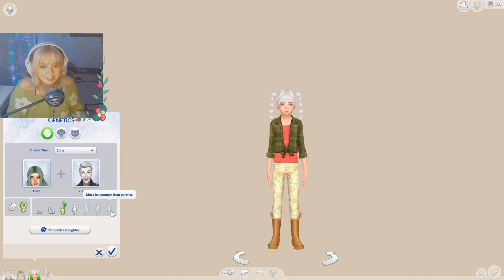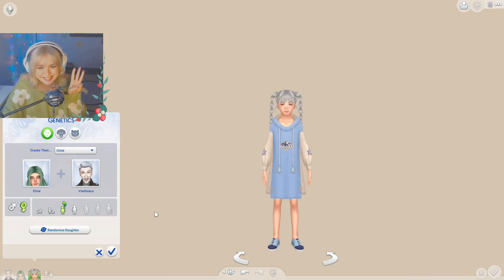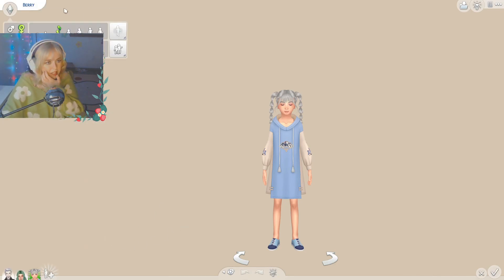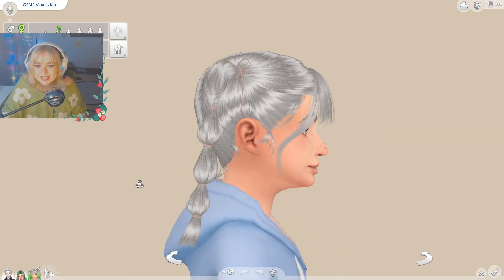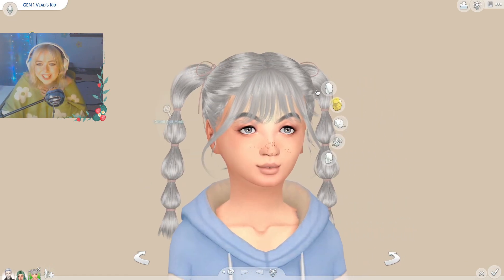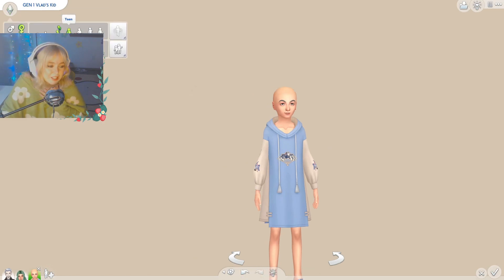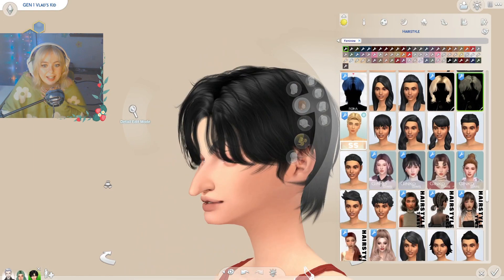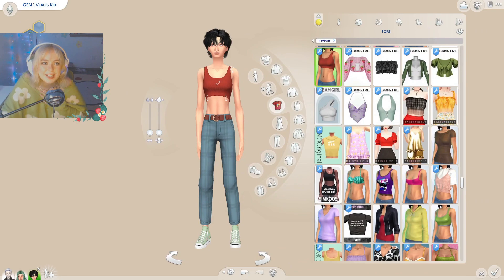I'm so nervous for this creation. We're gonna randomize it three times — randomization one, two, oh god, three. The last name is Vlad's Kid, first name is Gen One, and this is what the child looks like. Right away I think we can see Vlad's nose and Vlad's eyebrows. This is Vlad's kid for sure. Now we're going to look at the teenage form — oh my god, this is Vlad's kid, and the body is so Vlad.